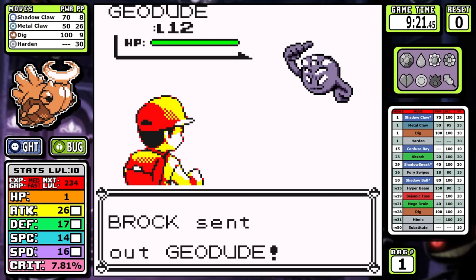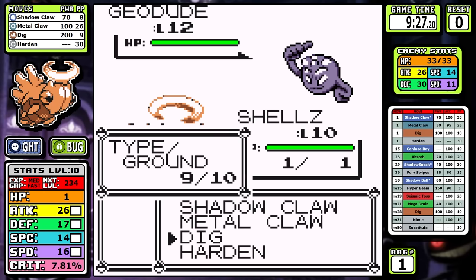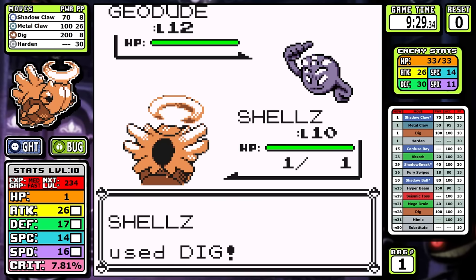Geodude is first and it can't hurt us, so it's only a matter of time before we take it out. Dig does pretty nice damage, but if it starts to spam Defense Curl, you can get through that with the high crit rate of Shadow Claw to ignore the defense boost.